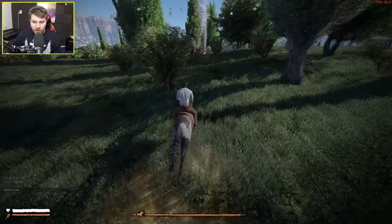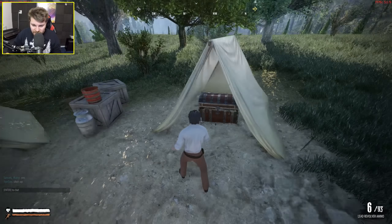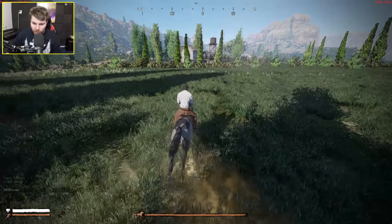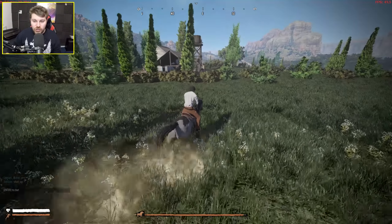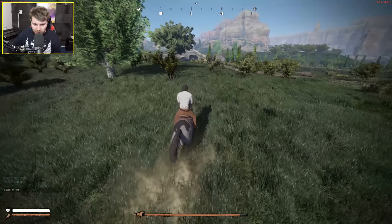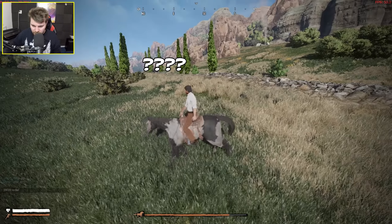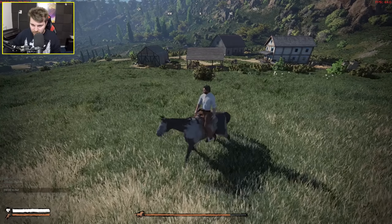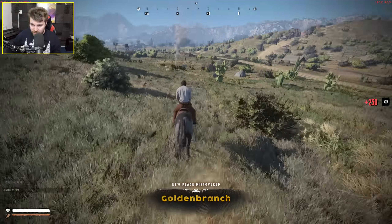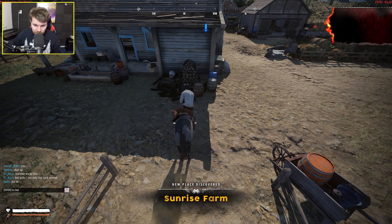There seems to be a campfire over here — I don't know if it was lit by another player, but let's go check it out. A treasure chest — chest is empty. There's some bread over here though. I'm going to ignore the quests for now because I think they're kind of limited and try to find some other players. A lot of these buildings and settlements seem to be very copy and paste. The campfire smoke looks really nice — really realistic. We're level three now. It seems like the best way to level up in this game is simply exploring.